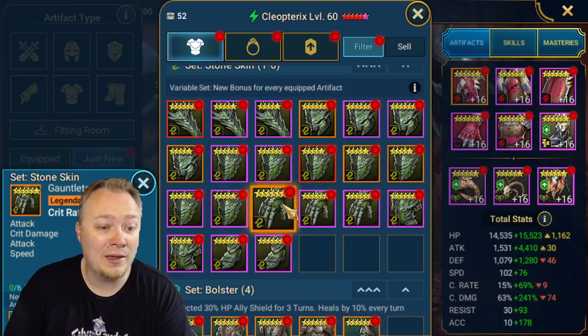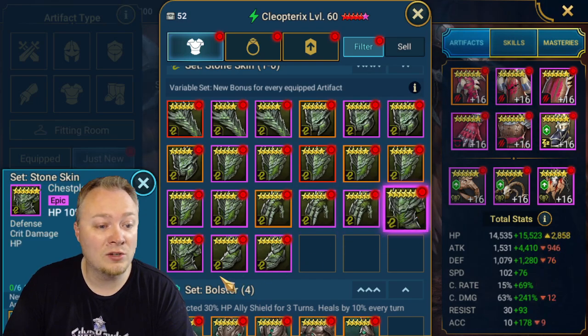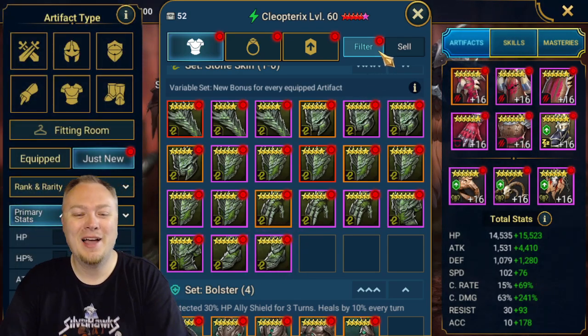Now I think I'm at a point where I can finally sell most of the five-star gear. It's taken me a while to get there to where I feel comfortable doing that. I really need speed boots - I need speed boots with accuracy.